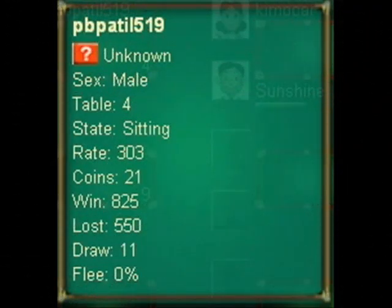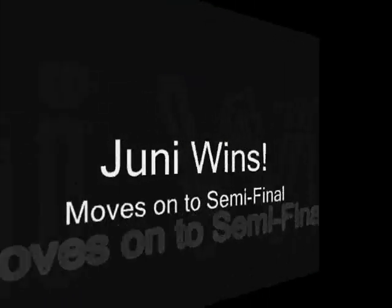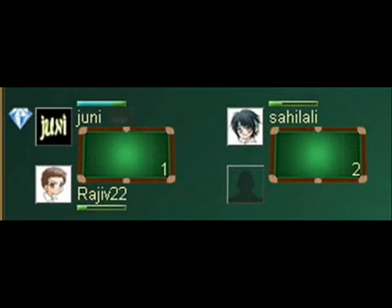Pb. Patti 519 is from an unknown country with 825 wins and 550 losses, going against Juni from Pakistan with 1,776 wins and 969 losses. Juni wins that match and moves on to the semi-finals. So it's Juni against Rahi 22 in the semi-finals.